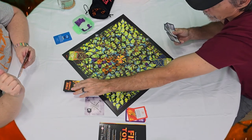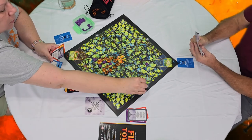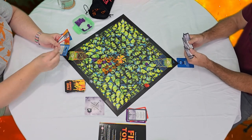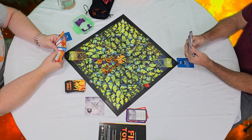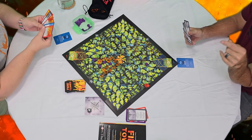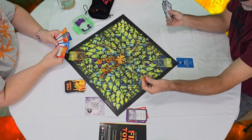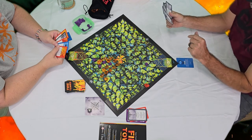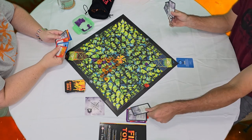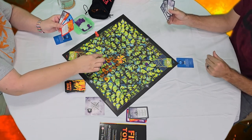I draw my card and the wind changes — we're going south now. So I draw my next card and it's your turn. Now that she changed the wind to south, my first turn is to place a flame on the south side, and it must touch a flame. And then I'm changing the direction to north, because we've got to keep the flames going toward her fire tower, not my fire tower.